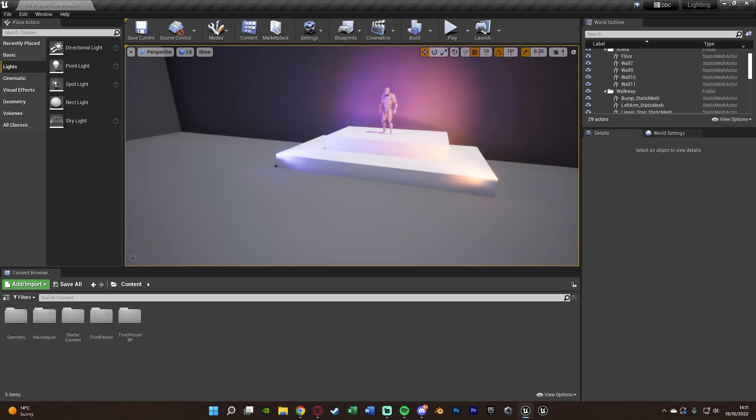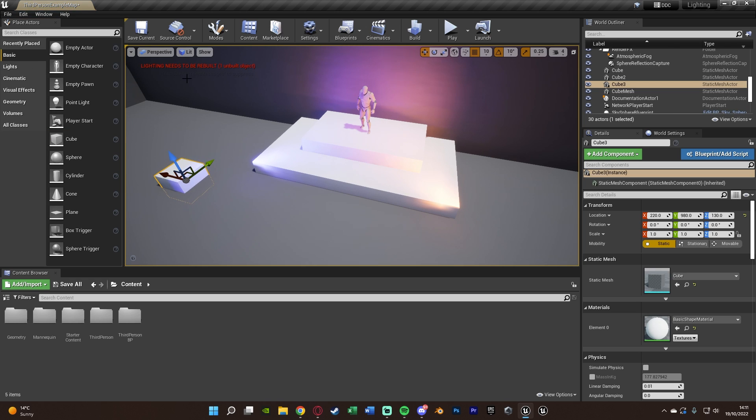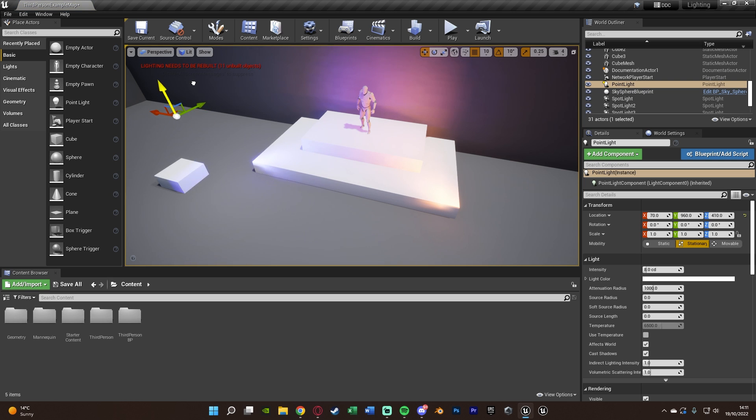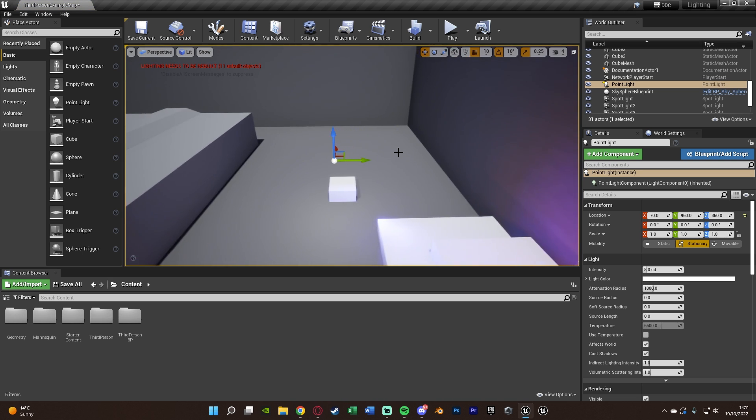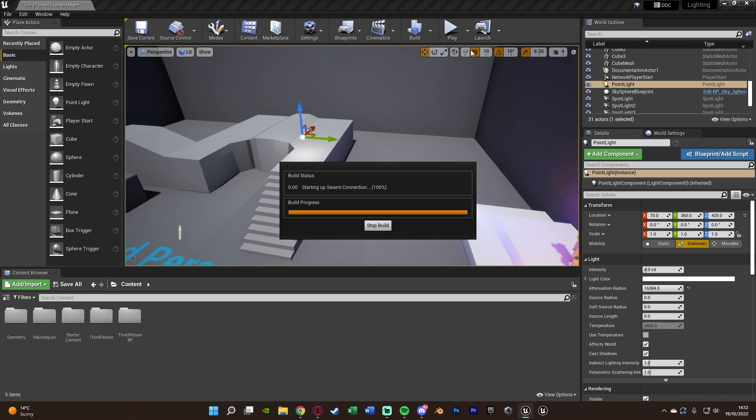I'm going to show you the error message appearing again. If I drag in a cube, we get 'lighting needs to be rebuilt — 1 unbuilt object.' If I bring in a light as well, we get that again, and the more I move the light around the more objects will need to be rebuilt because I'm affecting more objects inside the level. If I increase the radius it's going to affect even more objects — that's basically what triggers it whenever anything is affecting the lighting.